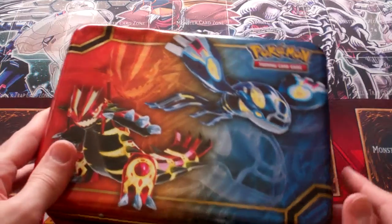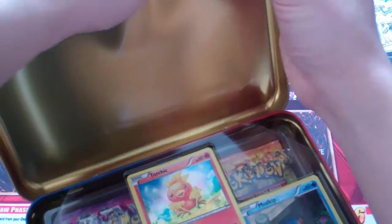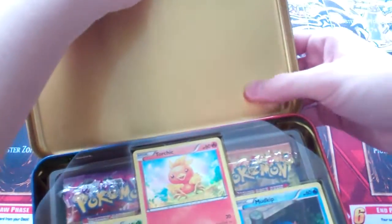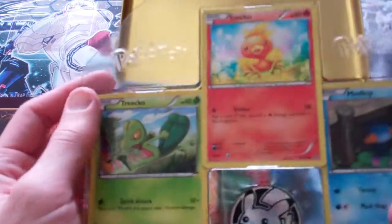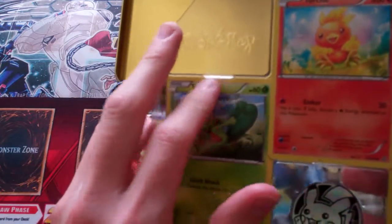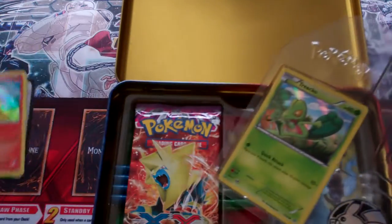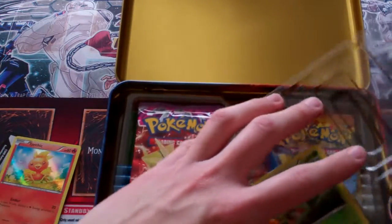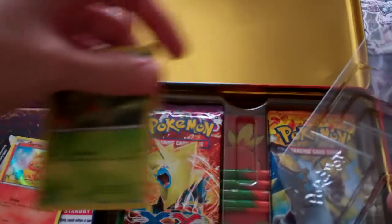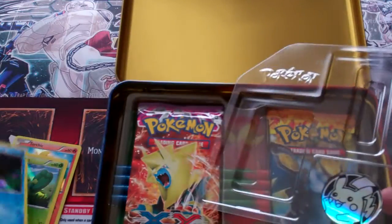Here we have this right here. Let's get this open — oh, it just opens like that. And then the dent. Maybe I might get another one of these that's not dented, but it's alright. So here we have the three promos. There are also code cards behind here, or just one code card. And a Pikachu coin.